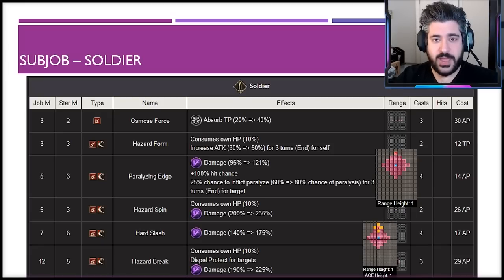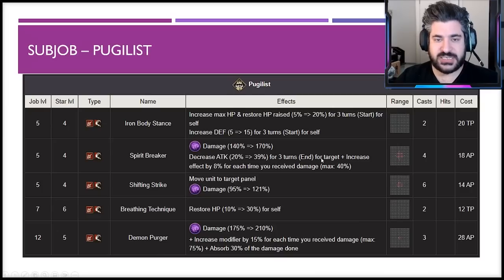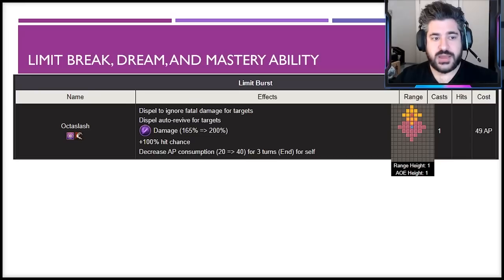My second favorite is the Pugilis sub job, mainly because of Demon Purger — 210 modifier that gets stronger the more times you're hit, and it absorbs 30% of the damage you deal, providing great self-sustain, though it's limited to one square range. Spirit Breaker operates on a similar idea. Overall, some decent options — I prefer Soldier but Pugilis makes a good argument as well.